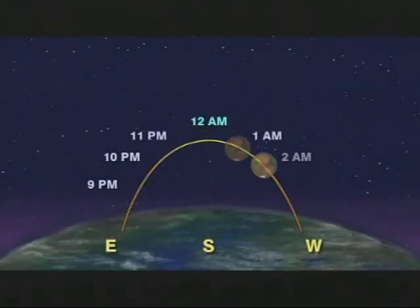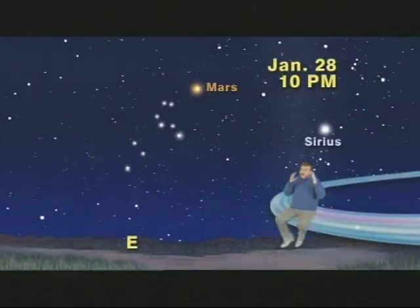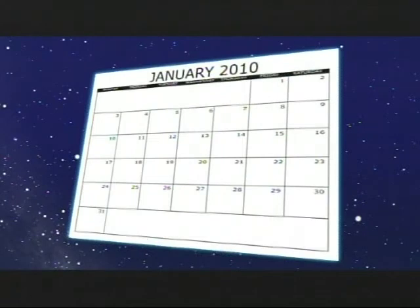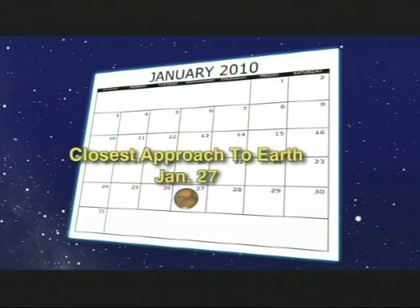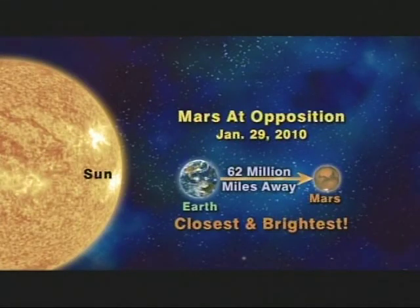Then slowly traveling down the sky and setting in the west at sunrise. Please mark these two dates on your calendar. On Wednesday, January 27th, Mars will make its closest approach to Earth for all of 2010 and 2011. And two nights later, on Friday the 29th, it will officially reach opposition — which means that it will be directly opposite the sun as seen from Earth.